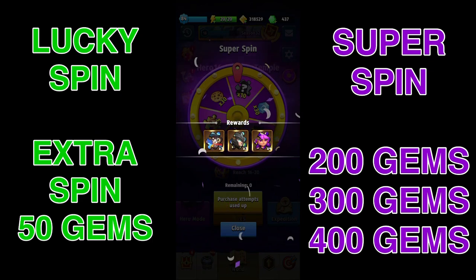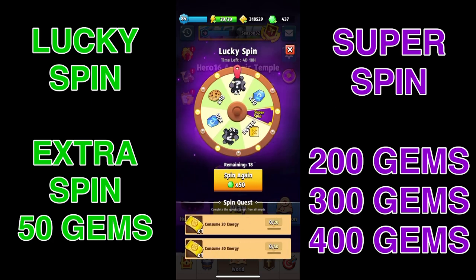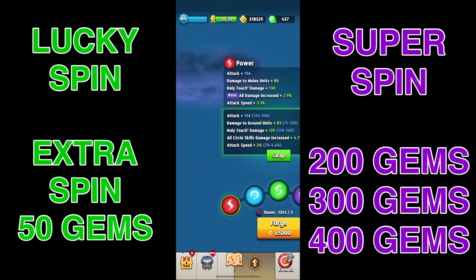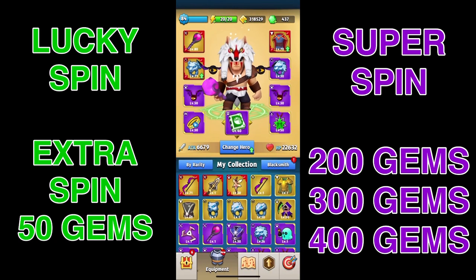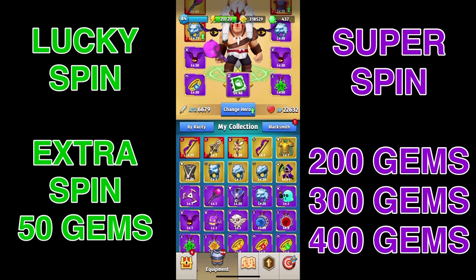This is where they can kind of trick you. The first thing about microtransactions — if you see that for a dollar you get 80 gems, they want to get you confused on what 80 gems is actually worth. That's why I say for the $4.99 option we get 500 gems, so it's a little better to gauge it as one cent per gem.